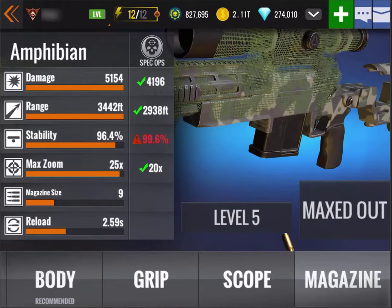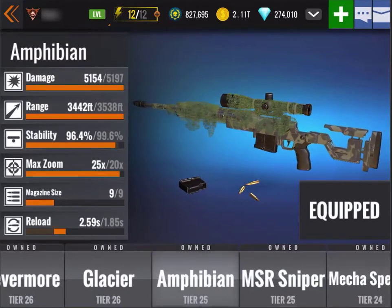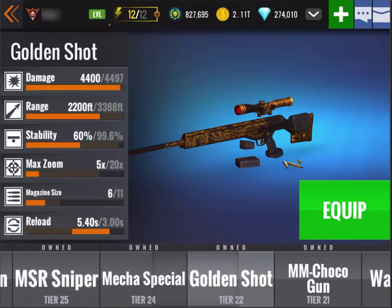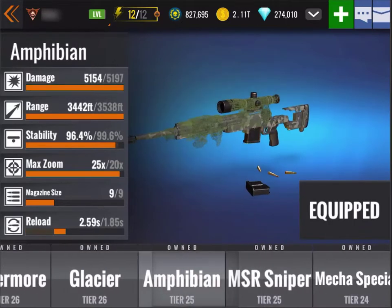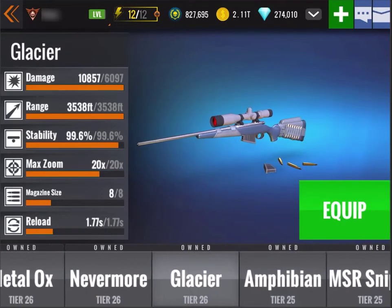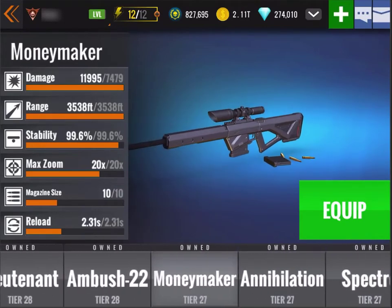If you look at the max zoom, we're at 25x instead of 20x, so that's kind of nice. Let's compare that reload time — it's on the left side of the MSR sniper. The MSR sniper is at two minutes for reload. Once this gets upgraded it'll have a quick reload time, 1.85 seconds — so that's going to be nice. A little bit higher than the glacier. Most of the other weapons are two seconds. Annihilation is 1.77, so it's not a bad little rifle.